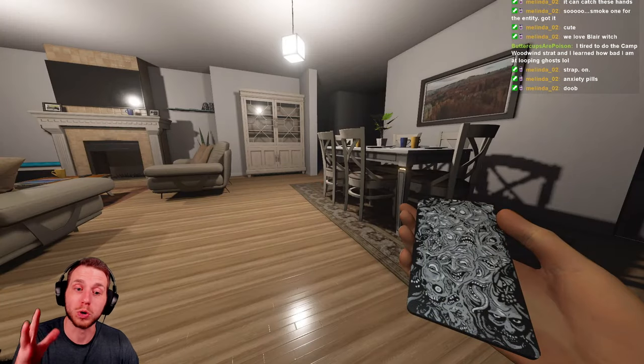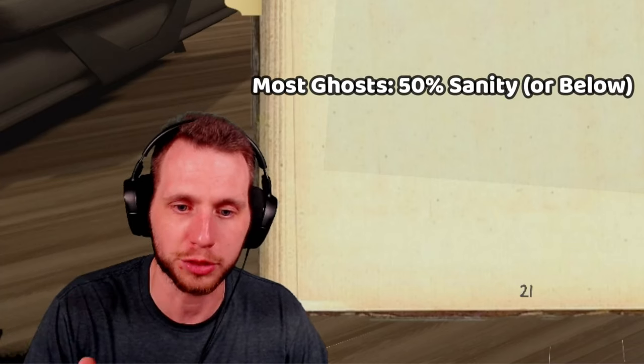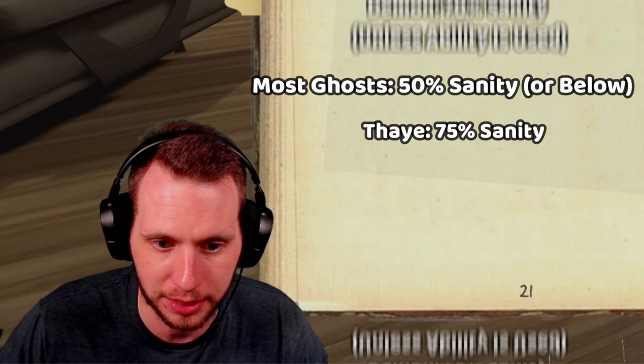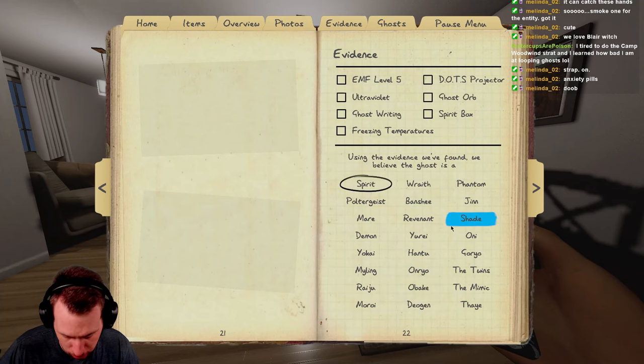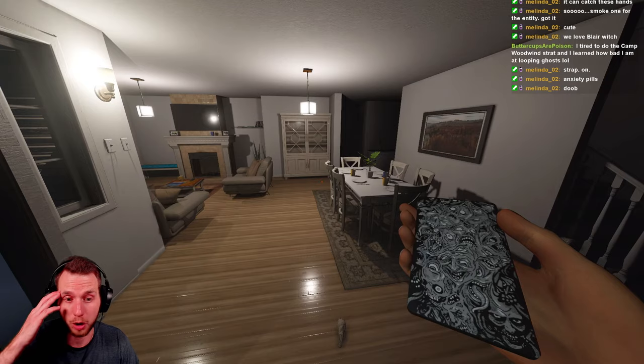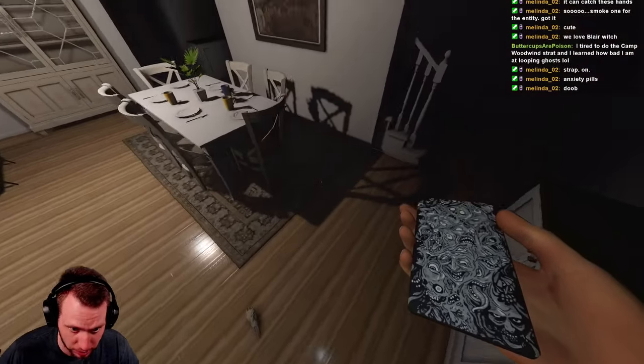Once you know what drains your sanity, you can start thinking about the different types of ghosts and the thresholds at which they hunt. Once you hit that sanity percentage, the ghost can start hunting you. Majority of ghosts hunt at 50% sanity. Ghosts like the Fey and the Demon — and sometimes the Yokai — will hunt very early. Some ghosts hunt at like 60%, but that's a bit too intricate for this video. Once you learn what causes your sanity to drop, you can start preparing: as you're getting closer to 50%, go grab your crucifix and smudge stick so you're ready.